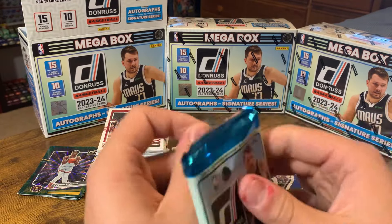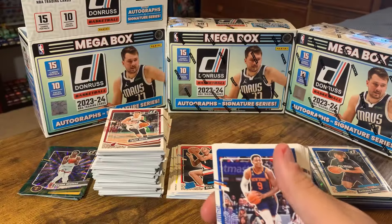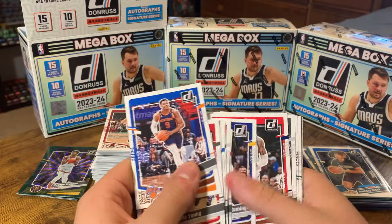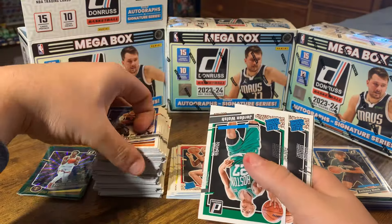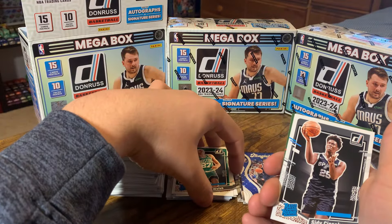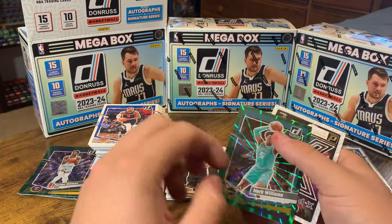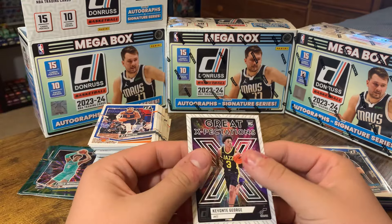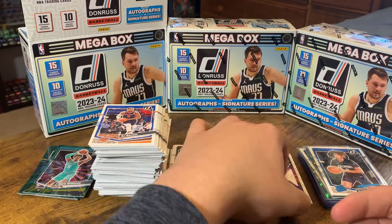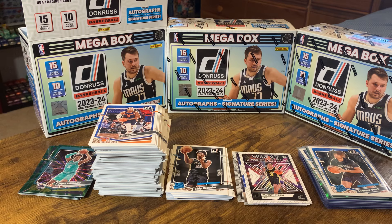Box one is over after this. Jordan Walsh and — ooh — Wemby! Just a regular green/blue. Keontae George, welcome back. So box one of three is complete. That took ten minutes.